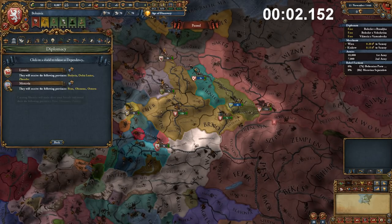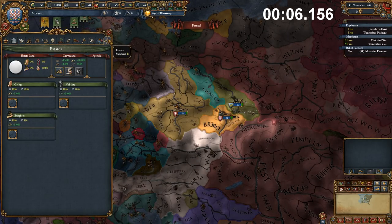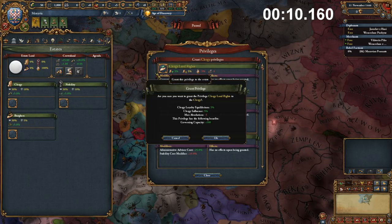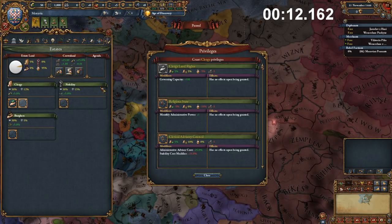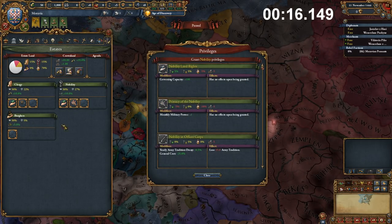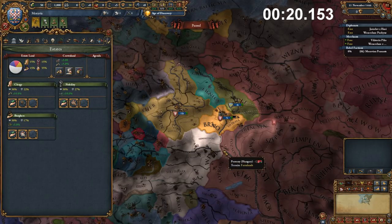We are going to release the nation of Moravia and choose to play as the released nation. Now, instead of only 39%, we have a full 100% crown land, which means we can simply grant off a couple of quick privileges to the different estates. It doesn't really matter too much what you give them — as long as you stay above that 50% threshold, you are good to go.